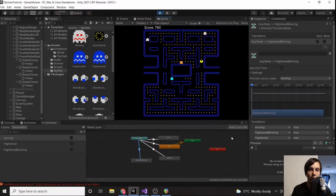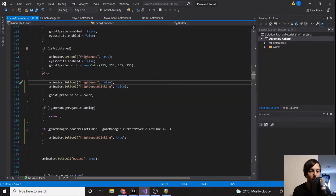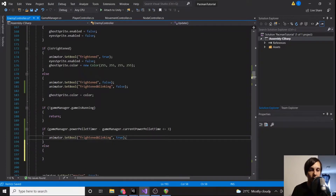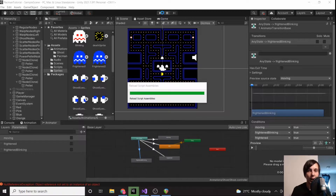Moment of truth — and they're blinking, great. So we can eat them. I found another bug: the ghosts were blinking, then I ate another power pellet and they continued blinking. So we also need to add an else branch to set animator dot frightened blinking to false, so that if we reset our current power pellet time, we don't want to be blinking. That should completely solve that bug.